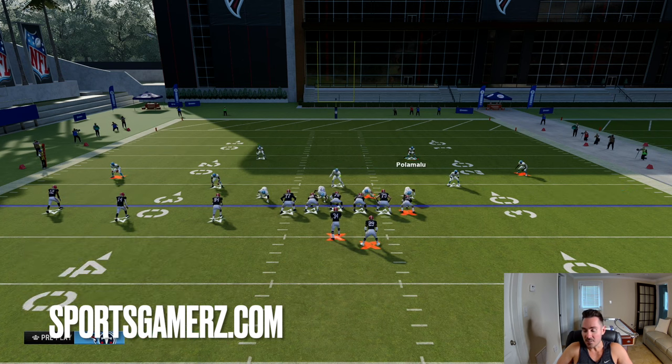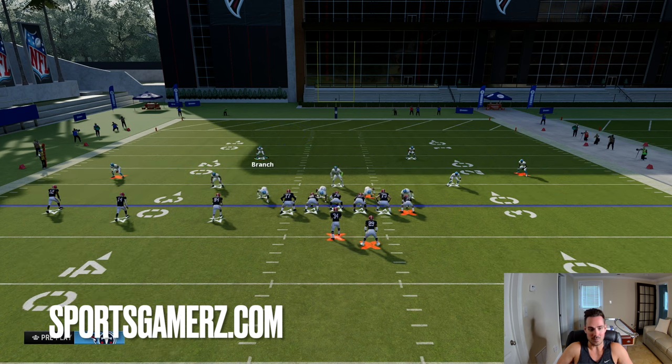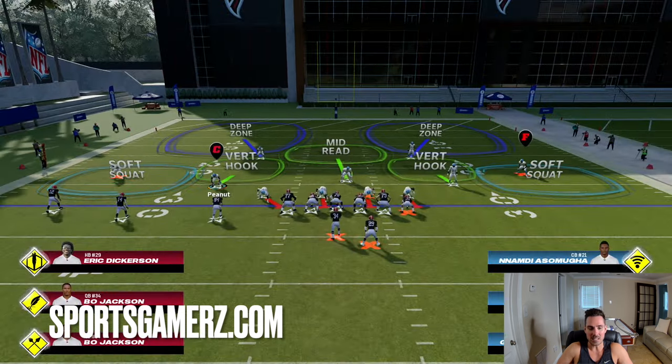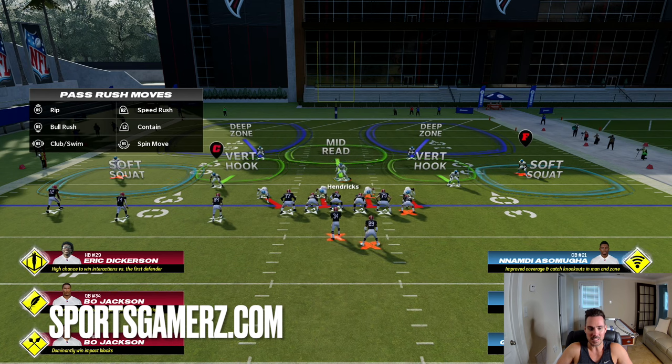Finally, there's thirds — inside thirds and outside thirds. You don't really see thirds on cover two because a third is going to play about a third of the field, which would leave openings on a cover two. Now hook zones are really what you need to focus on in cover two. Most of the time you're going to see the inside linebacker in a mid read, and then the slots or outside linebackers in vert hooks. A mid read really needs — honestly, if you're playing a lot of cover two, you do need match settings on so these zones can play properly. A mid read is really supposed to take away the deep middle of the field.